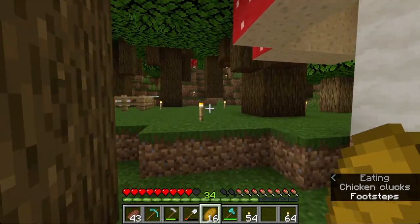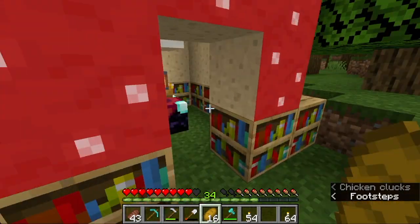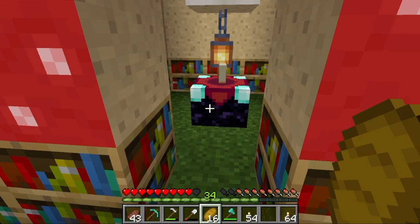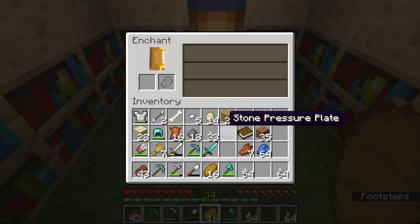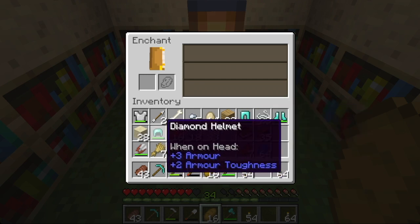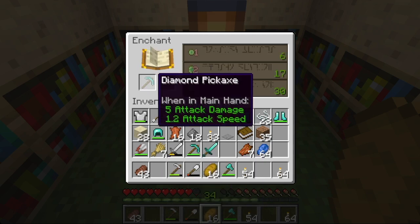So let's get some stuff together and enchant some things. Hopefully we get some good enchantments — I have not checked yet, haven't put anything in, so we'll see what happens. And once we've got some stuff enchanted up, we will head into the nether. In between episodes I used my diamonds to put together some diamond armor, an extra diamond pick, a diamond sword, a diamond axe — all the usual stuff. So let's start with the pick.